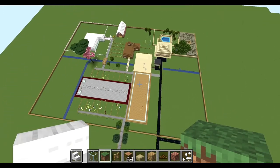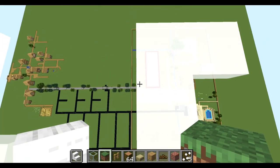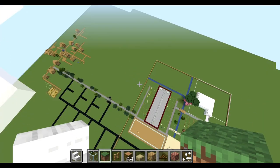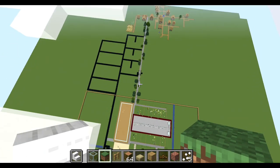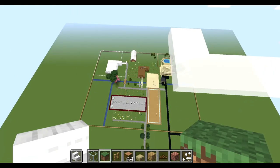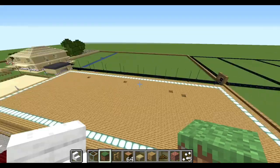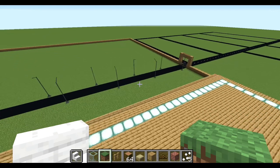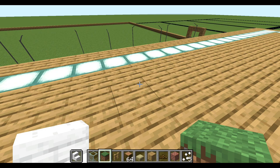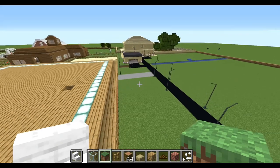If I zoom out you still can't see it all because there are clouds, but yeah, this is it. We've built all of this. Comment down below what name we should call the equestrian, and whether we should do plot one, two, three, or four first. I'll see you guys in my next video — bye!